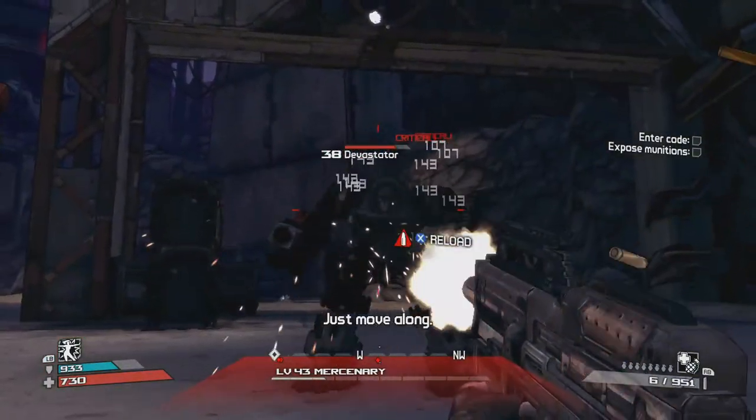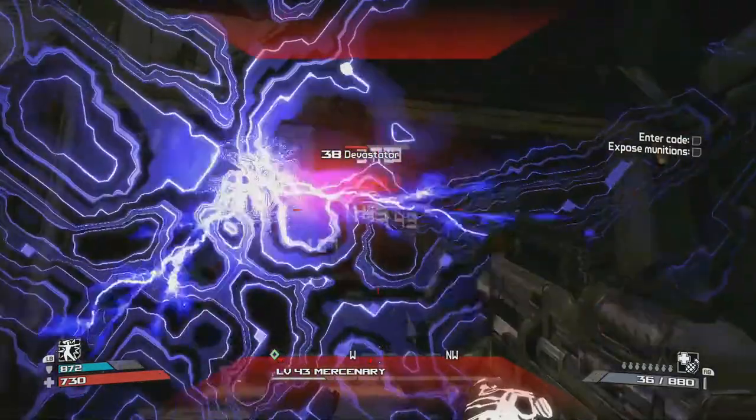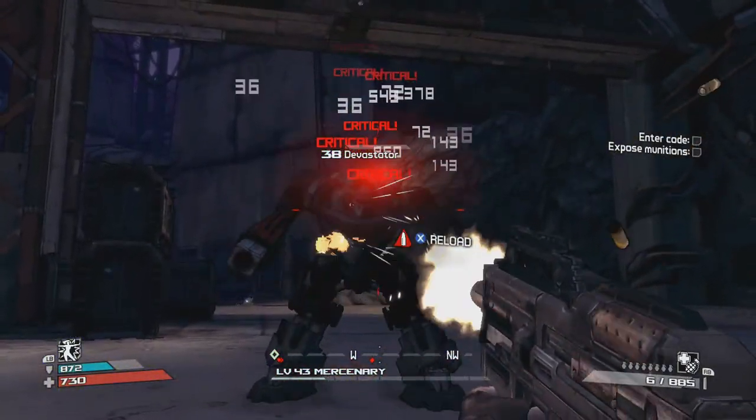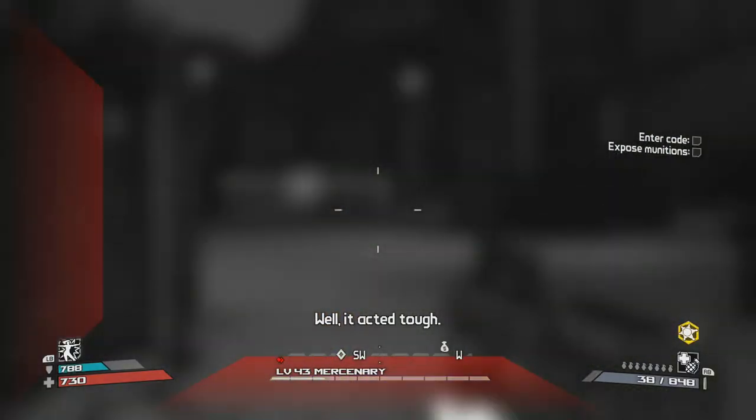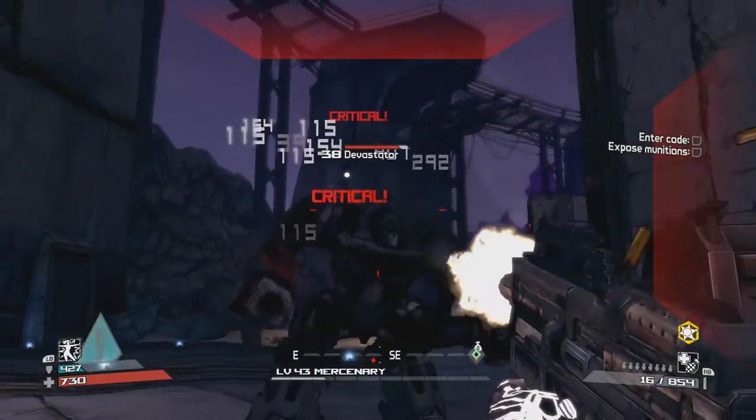What you want to do is kill the Devastators — just take out the Devastators that come out and help him, as soon as possible, because they're as devastating as a tool.